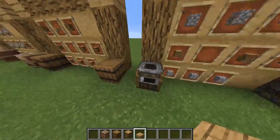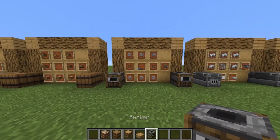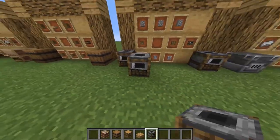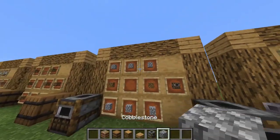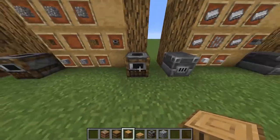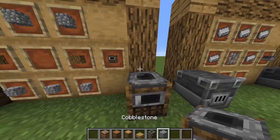Fourth, we got the smoker. This item is used to make cooked beef, cooked pork, cooked anything — it's like the furnace but for food. I got the idea of using 6 cobblestone and 2 oak logs, because it looks like it has a wooden texture on the outside and cobblestone on the top.